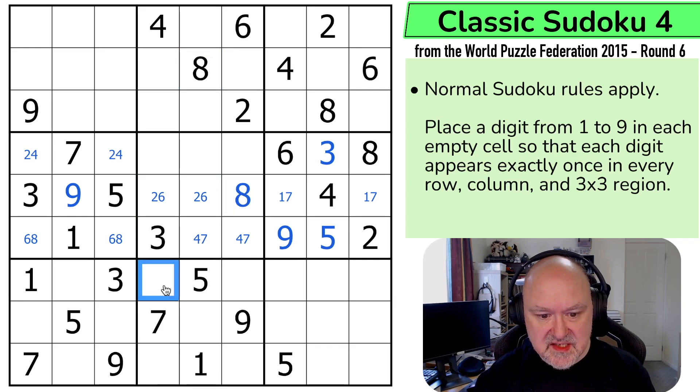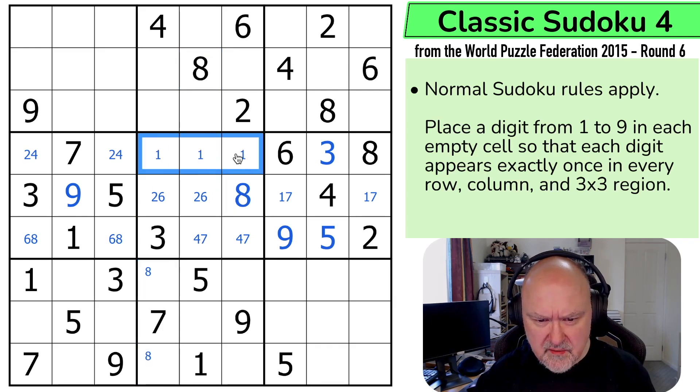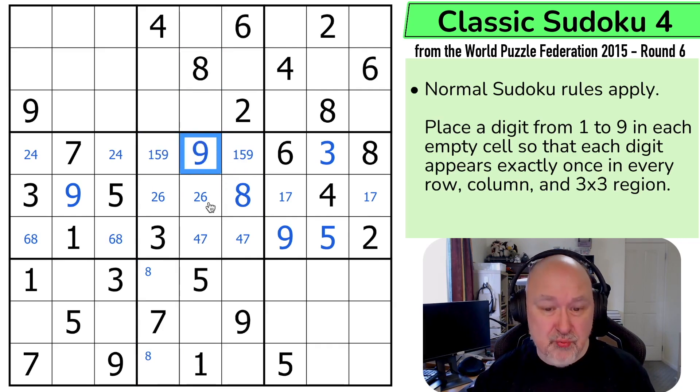Excellent. So 8 and 8 are looking down, putting 8 in one of those two. These are 1, 5, 9. There's already a 1 or 5 in column 5, so I can take those out. This is 1, 5. And I'm not sure what to do with that yet.